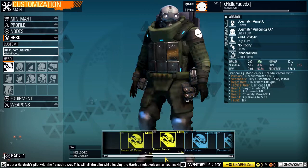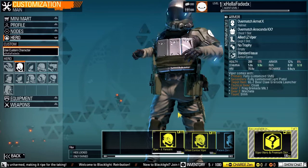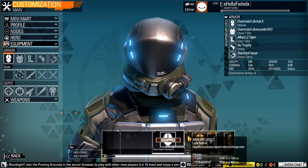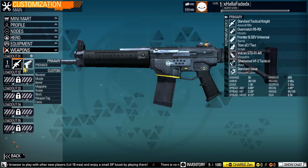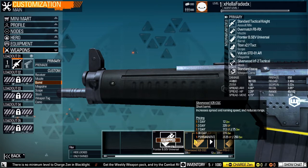We want to use the custom character, which is just the starter guy since that's what we have. Looking at equipment and armor — you can buy different armors and stuff like that. The customization in this game is amazing. They have things that are already pre-made, or you can customize however you want. You can buy things for a certain amount of time, or if you spend a ton of GP, you can get them permanently.